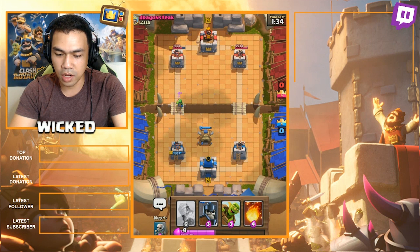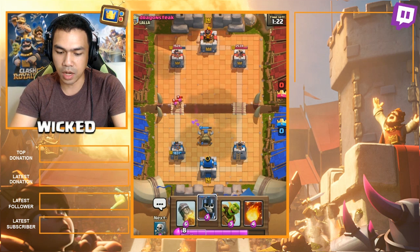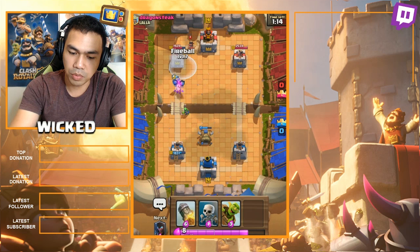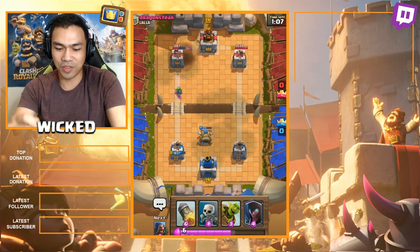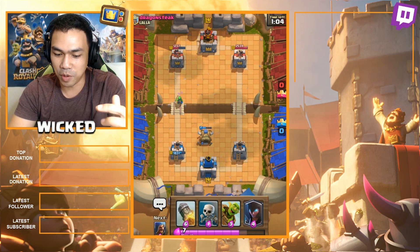I think I'm doing okay. We just gotta be more careful — he does have the Prince. Alright, Prince is going down. Let's put the Guards there. I'm just gonna have to fireball — that's probably the only thing I can do right now against the Princess. Let's do that. Boom — 1337! Woohoo, I love that number. If anyone knows what 1337 really means to me, let me know in the comments below.